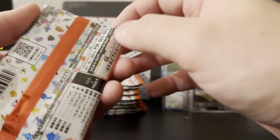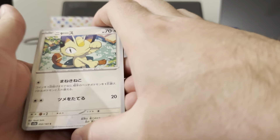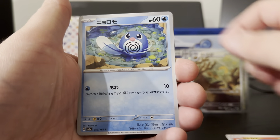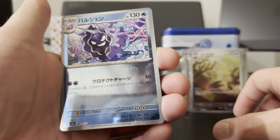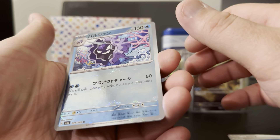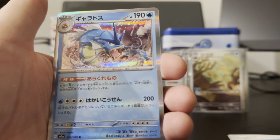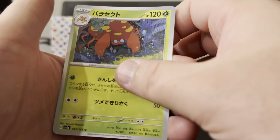Hopefully I can get the Caterpie, but my main one is definitely the Poliwhirl. I like the art on this Meowth — seems really nice. It's only a common card but it's nice. A Charmander, Polywag, Cloyster. Pokeball Reverses look really nice, and the holo on the Pokeball is really nice. Got a Gyarados, Clefable, and Parasect.